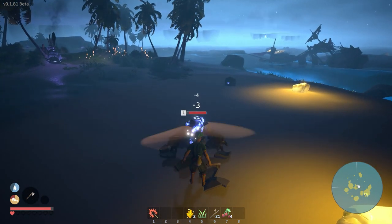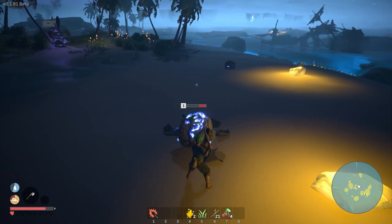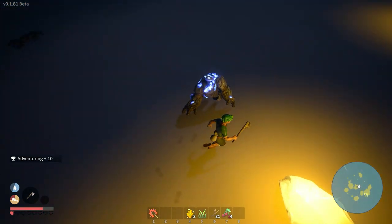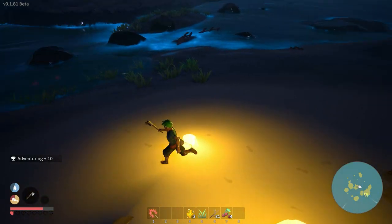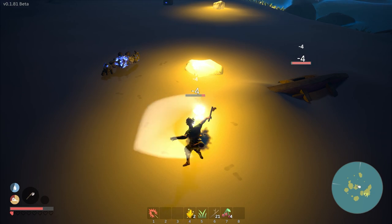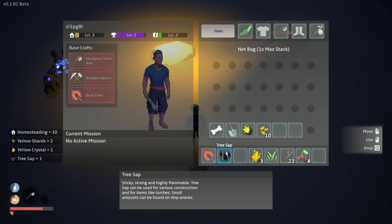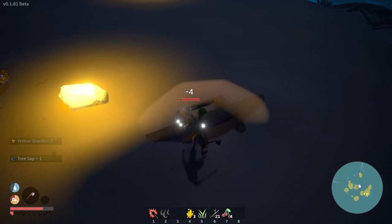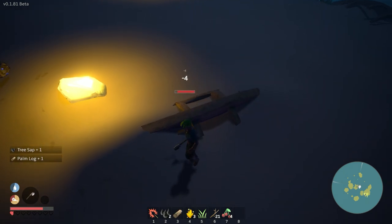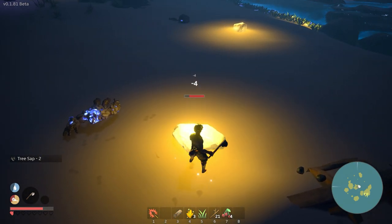Not this guy - hold on, get some hits! Just take the hits, tank it! Okay, we tanked him, nothing happened. Over there I'm attacking that boat - what's this? Tree sap from the palm logs. I don't have a use for tree sap yet, so I could just drop that on the ground and come back for it if I need to.